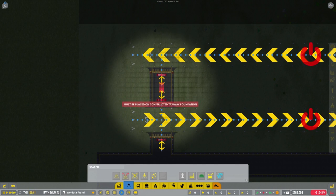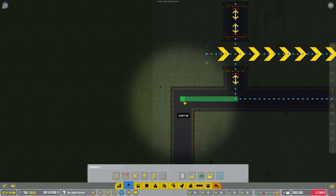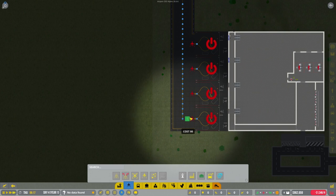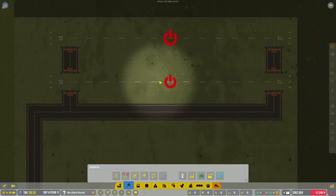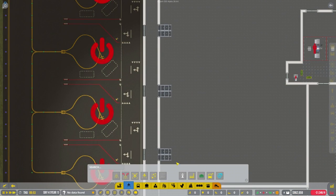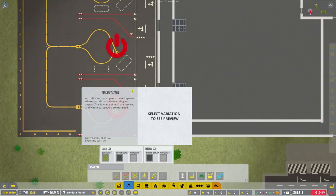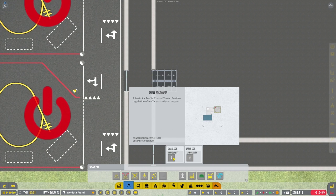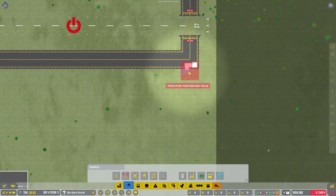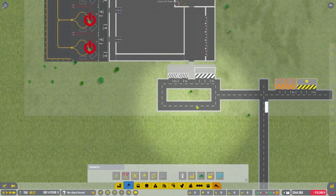We need to set up the taxiway directions. You guys already taxi toward your toes, that's good. We'll set up taxi directions this way and this way over here, and then set up taxi directions toward each of the aircraft stands. Now all these things are connected. Half our money is down but we've almost got the full airport layout set up. We still have a lot of empty space but we're almost there. Next up - we need an ATC tower. We're going to do a basic ATC and place it over here - there's a nice little control tower.